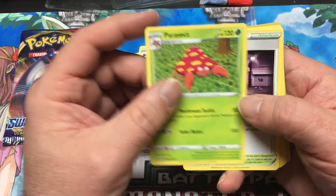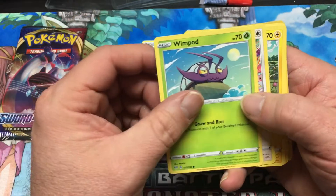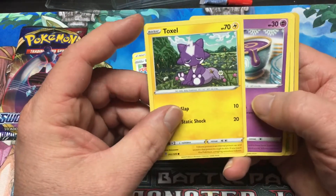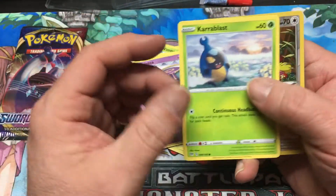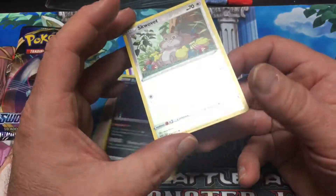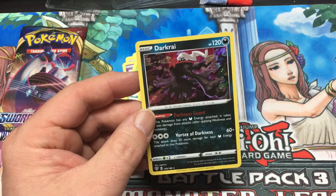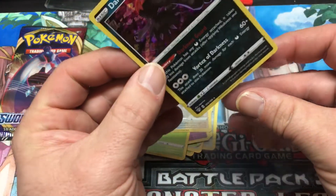Got Parasect, Wimp Pod, Bunnelby — that's pretty crazy artwork there. Sinistea, and well, that's great — Darkrai for our holo rare. That's very good.